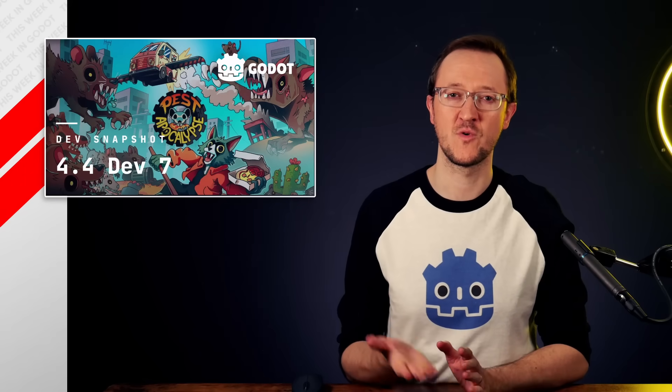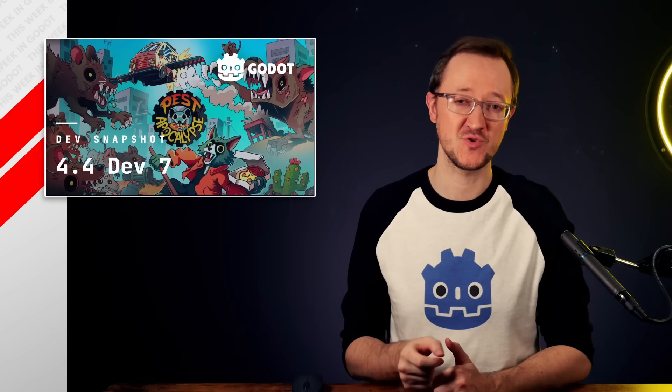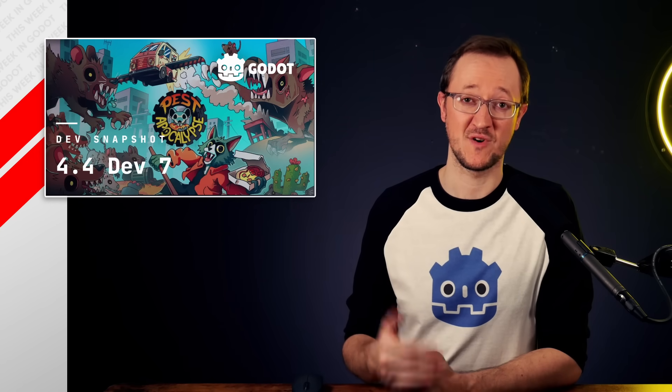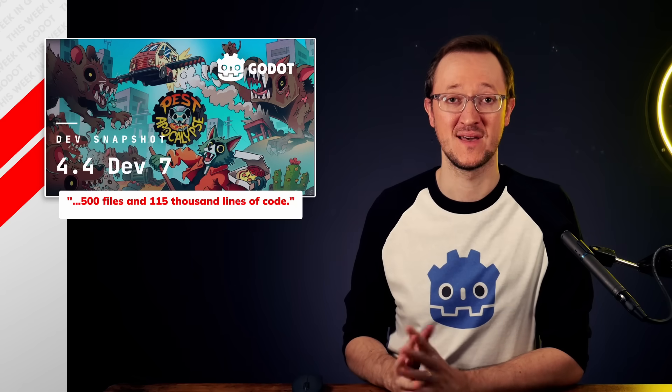In the recent Godot 4.4 Dev 7 update, there have been some really interesting updates. One of those is the inclusion of the Jolt physics engine officially within the Godot engine itself. Previously, the Jolt engine had been able to be installed via a plugin within the asset library. And according to the developers, it was no small feat — over 500 new files and 115,000 lines of code had to be added or updated. So why is this important? Well, the Jolt physics engine is now immediately in the engine as of 4.4 when it becomes stable. If you download Dev 7, it's already in there.